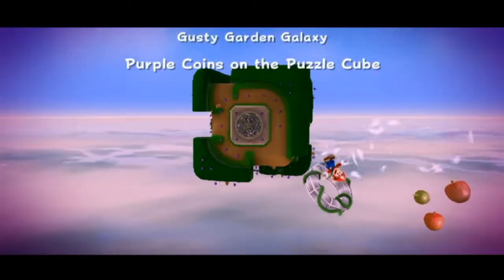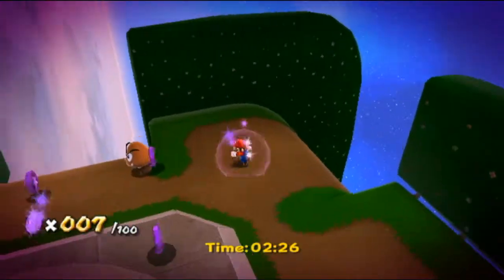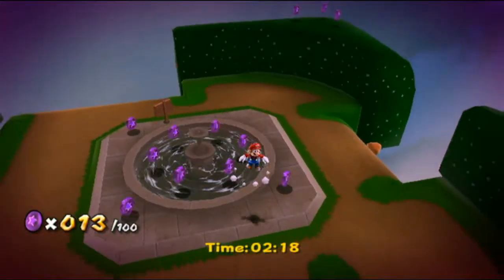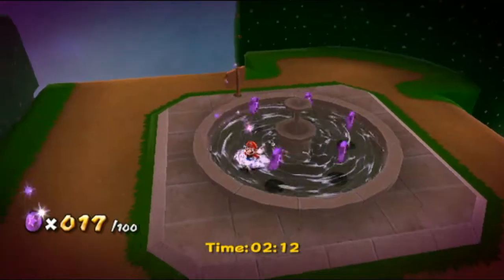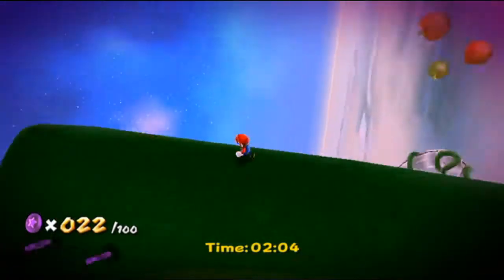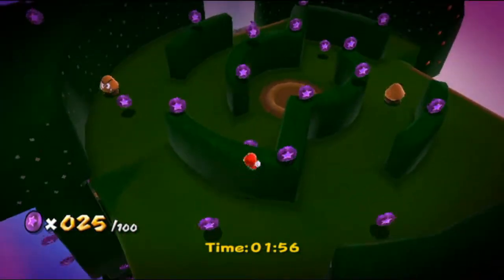Purple coins on the puzzle cube is our mission, let's see how this is gonna go. Let's get this started right here — we need to get the ones around, there's a green ball right there. Those coins will be those ones, let's get the little fountain right here. I can't imagine this one would be too incredibly hard, but I really don't want to jinx myself in this, so yeah, that's all I'm going to say on that.